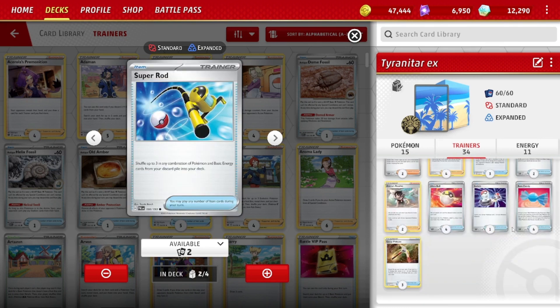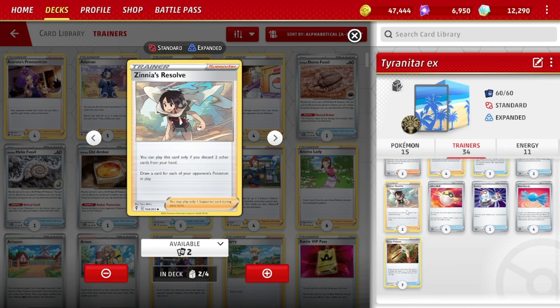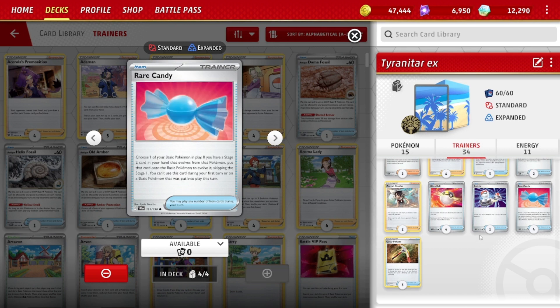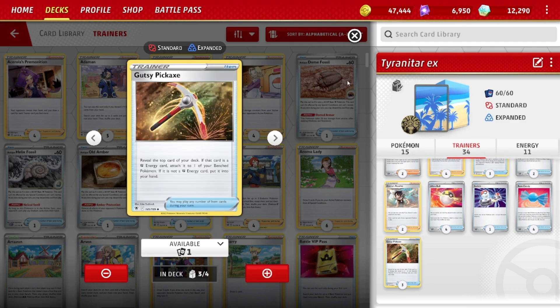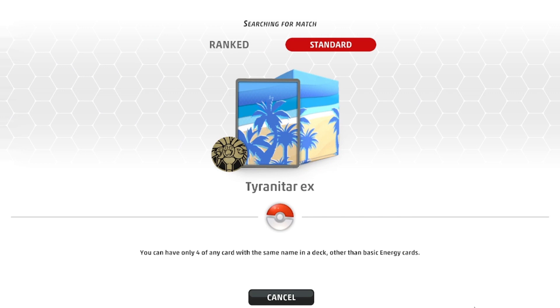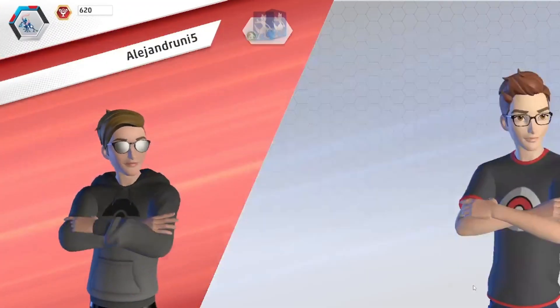Two Super Rod — put back some Pokemon and/or energy into your deck. Two Zinnia — you discard two, and draw one per card your opponent has in hand. Cut it down to two; Zinnia can be very good since many decks have a lot of bench Pokemon, so you can draw at least as many cards. Four Ultra Ball to get those Tyranitar EXs into hand. Four Rare Candy — a must. And three Gutsy Pickaxe. That's the list, and it's working a little better than my previous version.